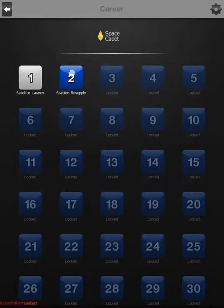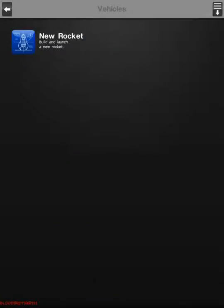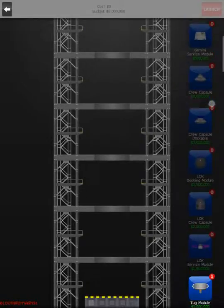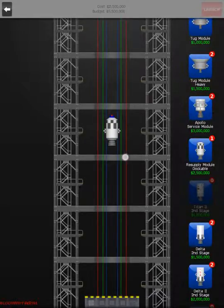We're now on mission two: Station Resupply. With the DACA resupply module, dock with the space station, transfer an H2O tank to the space station, transfer an O2 tank to the space station. Budget is $8 million. So we just need to get H2O and O2 — O2 is oxygen. If you're wondering where that is, that's going to be in payload, small objects.